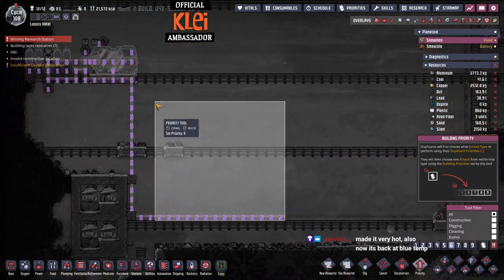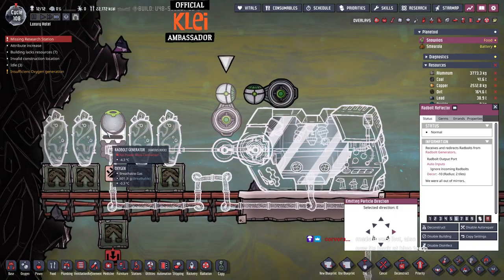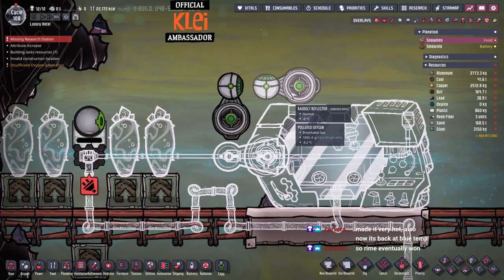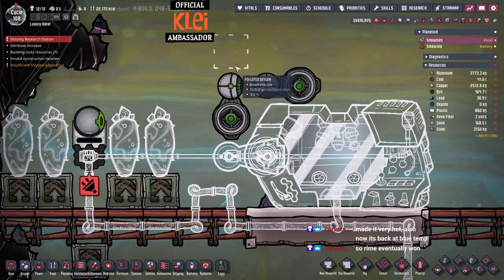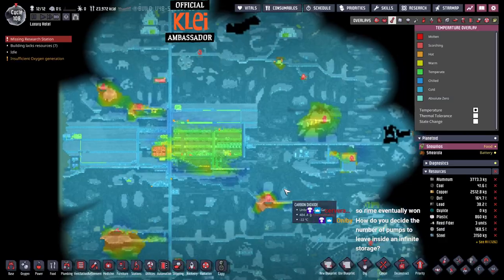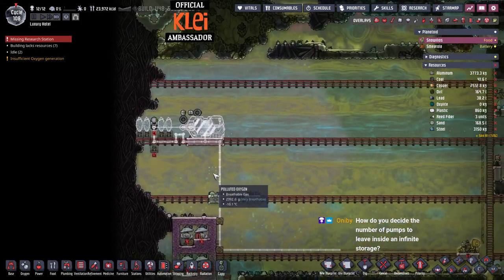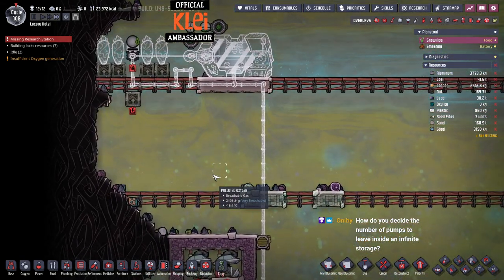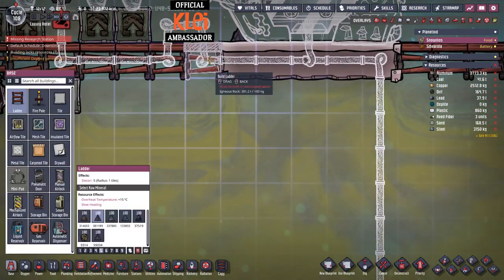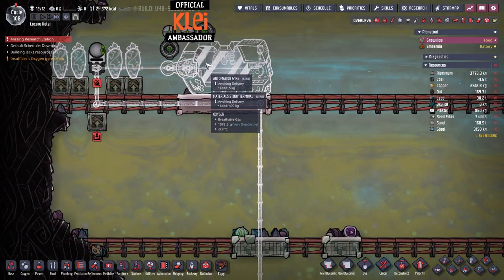I want to prioritize this — I'll make it priority six. It'll lose one in transit so it'll come there and go down. How do you decide the number of pumps in infinite gas storage? It depends on how many you need to use — how much you need to feed from storage.